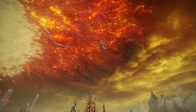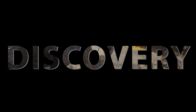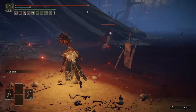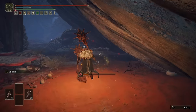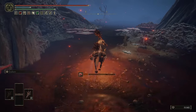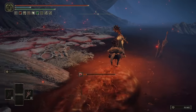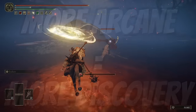We'll start off with the most obvious — discovery. On the surface, this is very self-explanatory. The higher your discovery is, the more chance you have of finding items, weapons, and other loot. It is great to increase this stat whilst you are farming for a specific crafting material, or more importantly, rare weapons and armor. It is primarily determined by your arcane stat, so the more arcane you have, the more discovery you'll have.